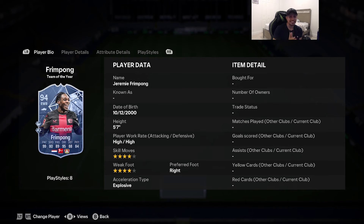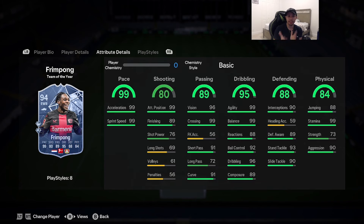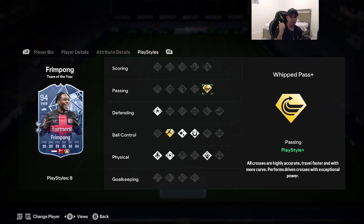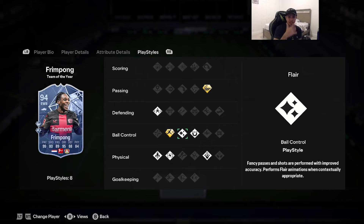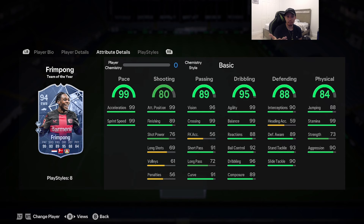Coming in at number 8 is the 94-rated Team of the Year Fengpong. Cards 5'7, high/high work rates, double four-star on skill moves and weak foot, right-footed, acceleration type explosive: 99 pace, 80 shooting, 89 passing, 95 dribbling, 80 defending, 84 physicality. Play styles include whip pass on plus, jockey, quick step, relentless, long throw, first touch, and flare on basic, with rapid on gold as the secondary play style. The stats speak for themselves — 99 pace, 99 agility and balance, 99 stamina. In my opinion, this is 1000% the second-best Team of the Year fullback in the game. Going into Team of the Season, Fengpong is 1000% your man.